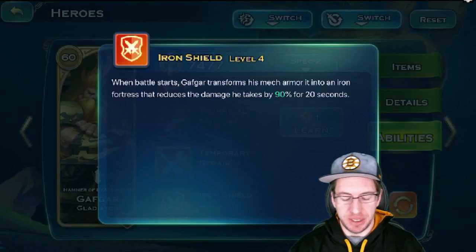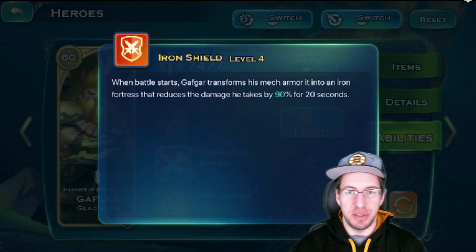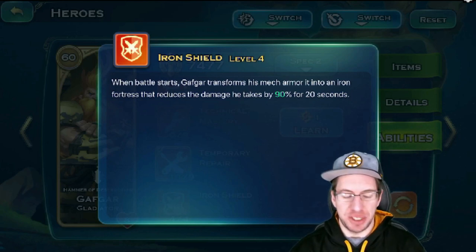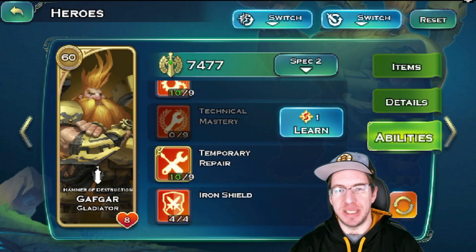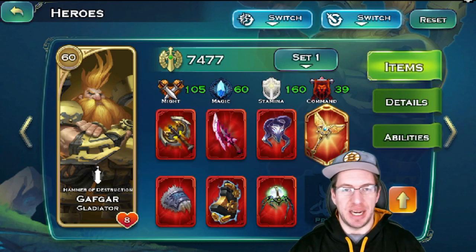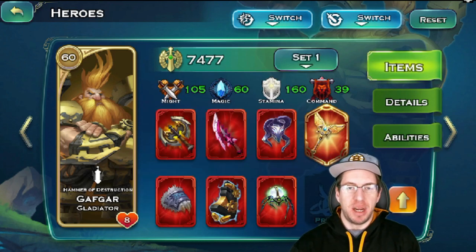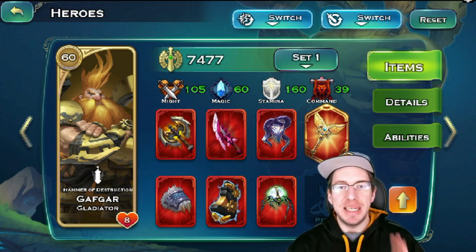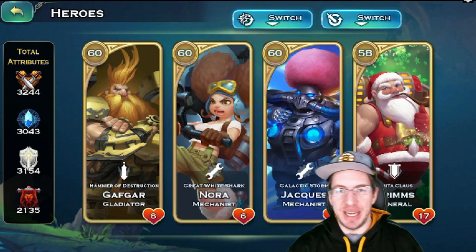And finally we have Iron Shield, and what Iron Shield does is it reduces all damage by 90% for the first 20 seconds. Then you throw on the Solanthus as well, and you're pretty much set up to get a solid 30 seconds minimum out of Gafgar. In most cases, sometimes he might just get sniped down. That is Gafgar — the gladiator, the backbone of your mechs in the Dwarven army.